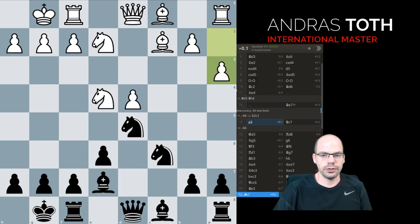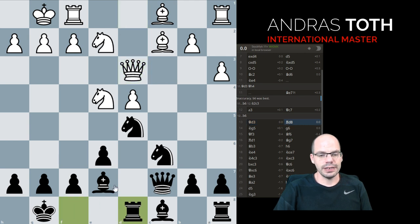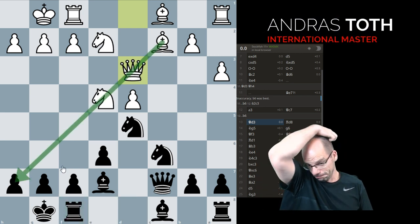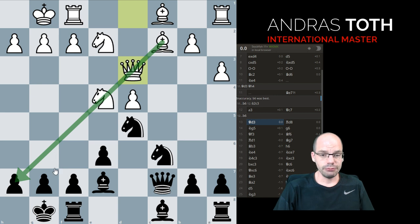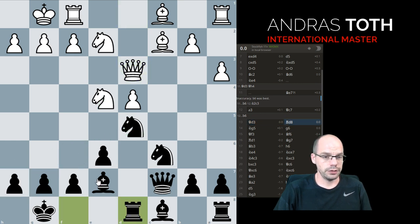Bishop e7, pawn a3 — stock standard move to prevent knight b4. Queen c7, queen d3, and rook d8. This is a really awesome move; a lot of club players are scared to play something like this because it looks scary. But unfortunately 'scary' is not an objective chess evaluation. The objective evaluation is: is there a threat here or not? And the answer is there isn't one, because if knight f6 we can take with the knight and the knight defends the pawn. So rook d8 is totally fine, and now we might even be threatening knight b4, takes, takes, and we pick off the cherry on c2.